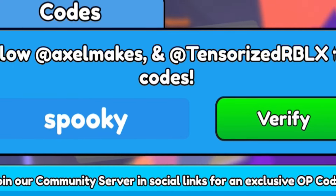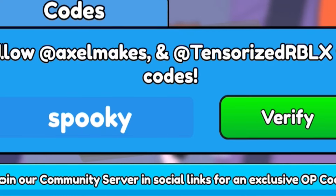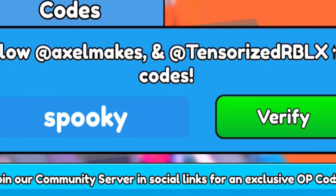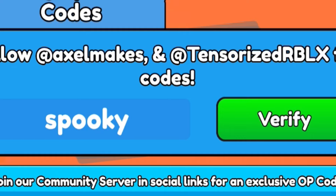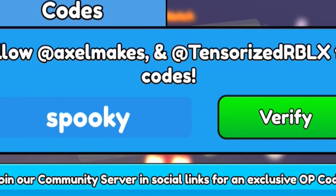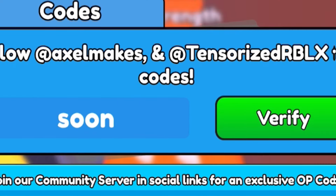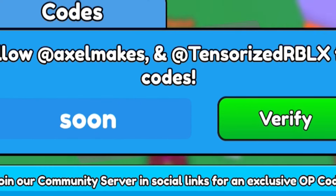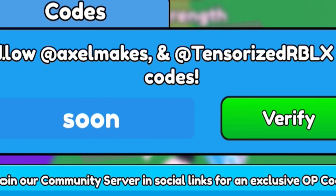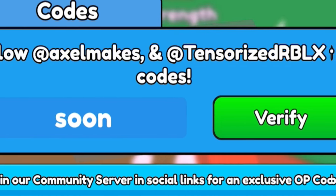These codes are incredibly overpowered, and they do give other rewards too, so you're in for a treat if you watch this video fully and redeem the secret codes I'll show later. Next, after code 'spooky', let's redeem code 'soon' — S-O-O-N. By redeeming 'soon' you get another 24 hours of triple boost, so definitely go and redeem that.